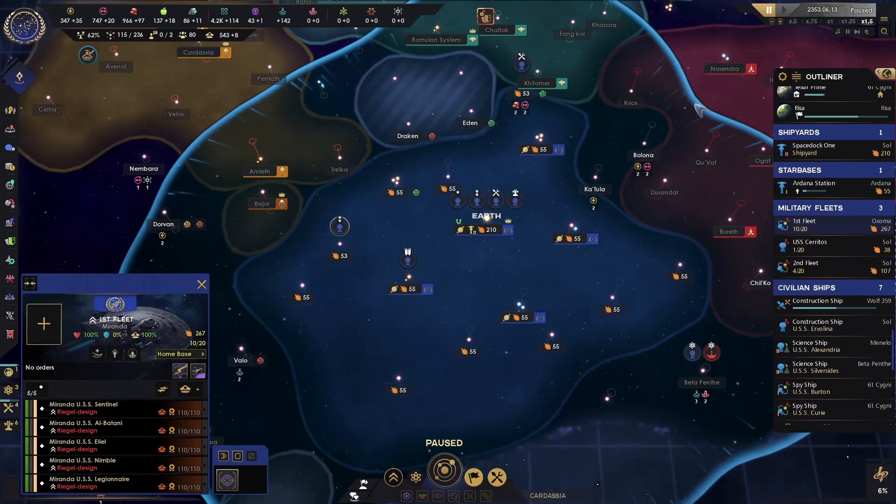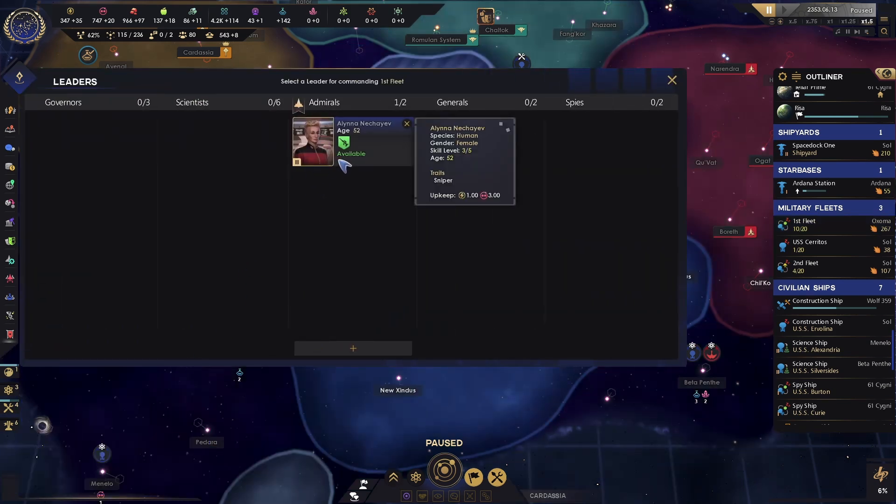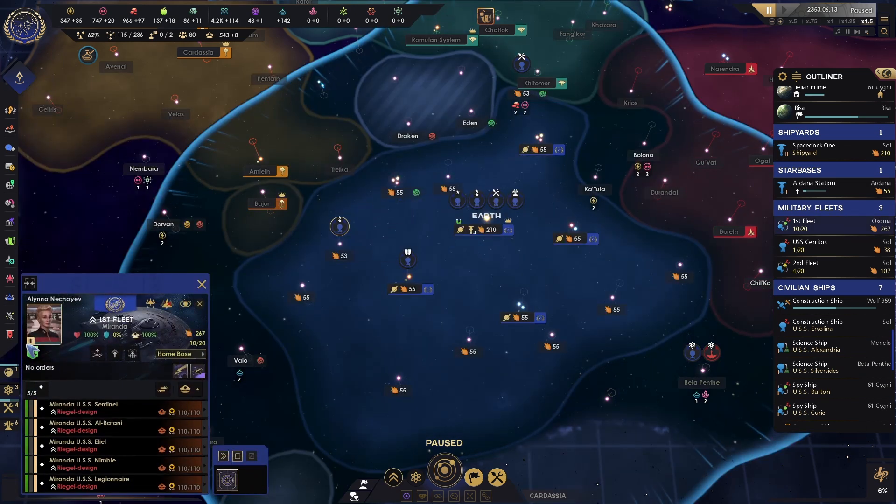We were just able to recruit a new character who is an admiral. So we're going to assign her to our first fleet. When I click on first fleet it shows up on the left side, I can click this plus button, and I now see I have Necheyev — who is one of the characters from TNG — and we were able to recruit her. So I'm going to go ahead and set her as the admiral for this fleet.